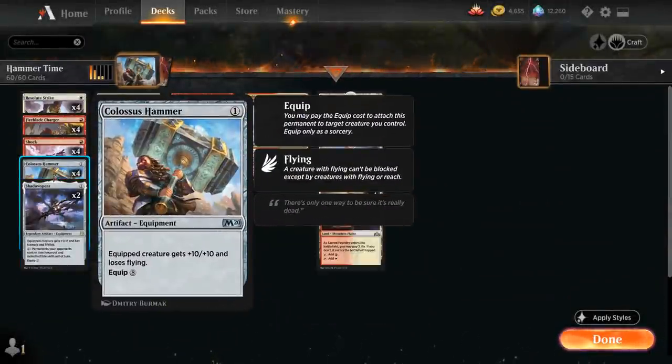Colossus Hammer is a 1-mana artifact equipment, giving the equipped creature plus 10 plus 10 and it loses flying, but the equip cost is a whopping 8 mana, which is quite expensive.